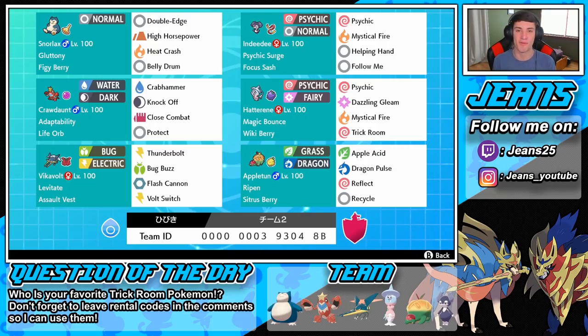We have Vikavolt, which is going to be an absolute beast. It has an Assault Vest so we can absorb special attack moves. It has Thunderbolt, Bug Buzz, and Volt Switch, all STAB moves — Volt Switch can also be used as a pivot move — plus Flash Cannon for coverage. It has Levitate so we're not getting hit by ground moves.